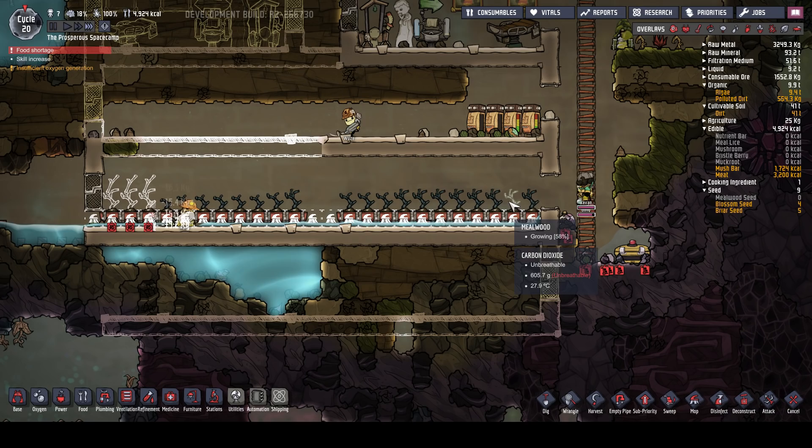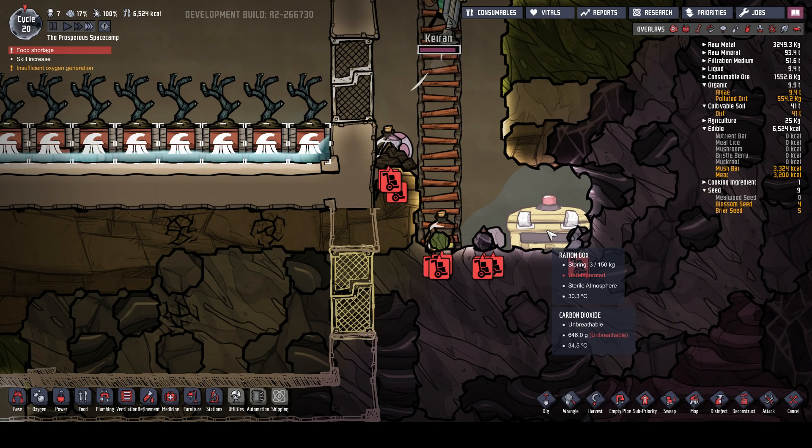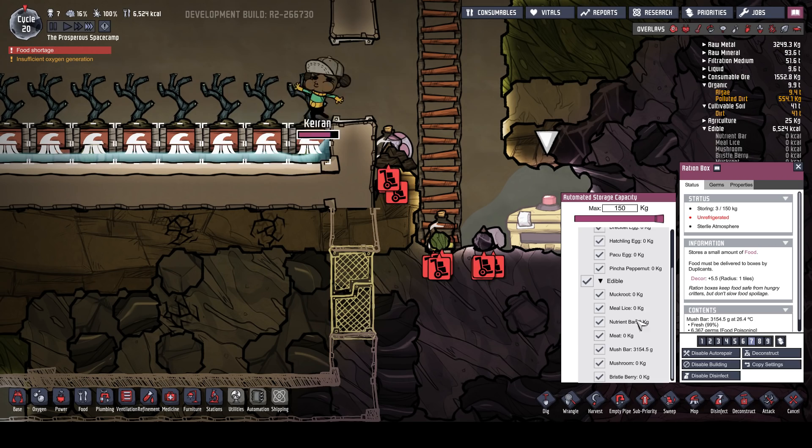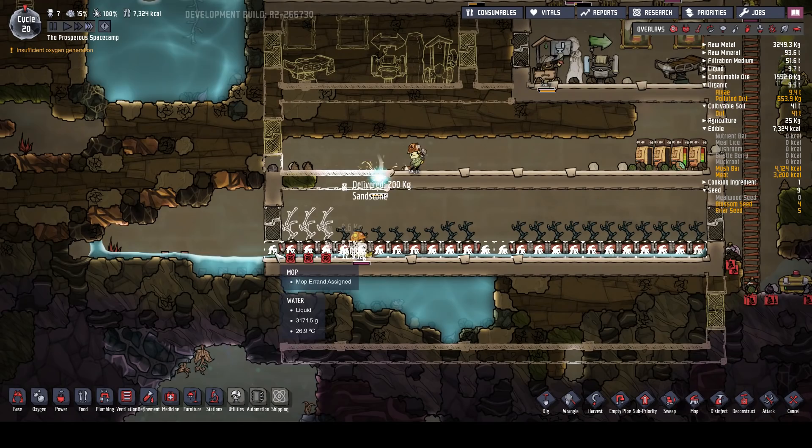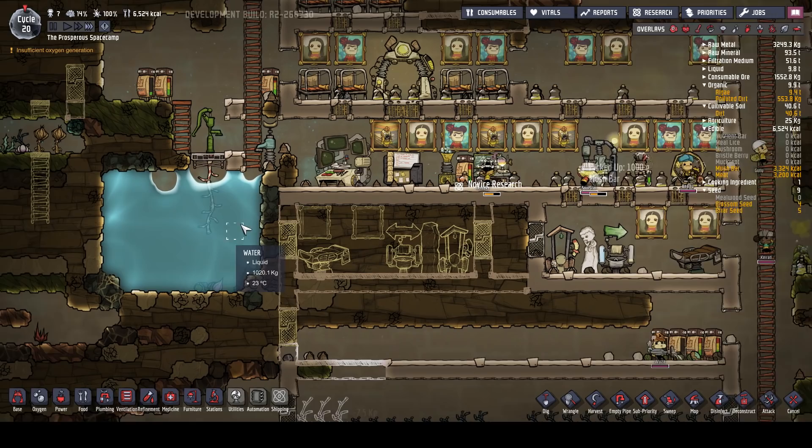Oh, is that an egg - a hatchling egg? Let's put those in there as well. And what don't we have in here - meat? Okay, let's get some meat in there. Nice, that's the first egg that we've got, I believe. Cool. We'll get that finished. Good, get all that collected and then it'll all get dropped off in here, which is sort of filling up a bit, so I'm hoping that's not going to cause a problem.